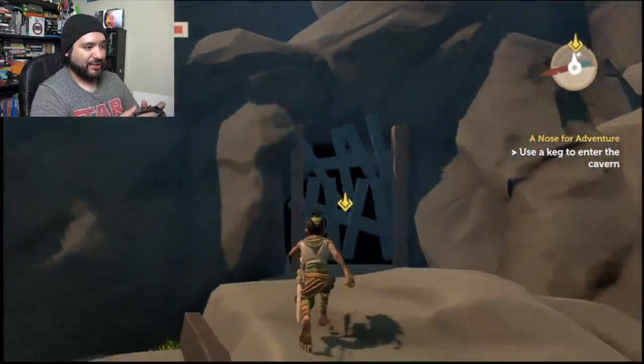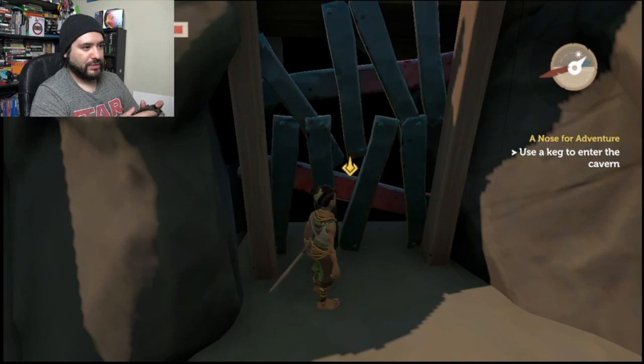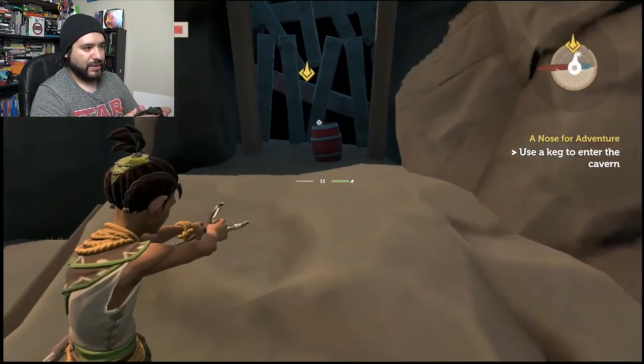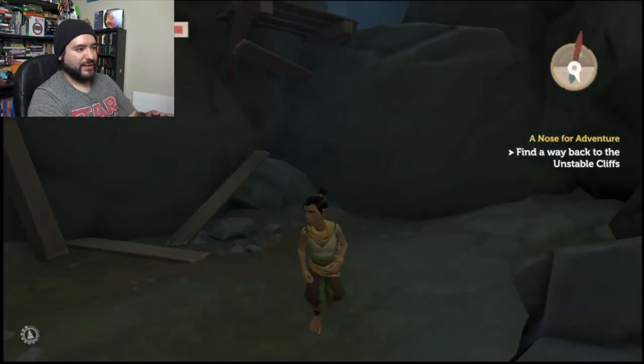Okay, so we're going to select the powder keg. Going to — there we go. Maybe this could be a lot more effective. There we go. Why didn't it do it the first time? Why was the game screwing up on me the first time? Jesus Christ. All right, so we're in another cave. Great. I love caves.